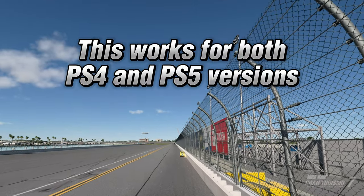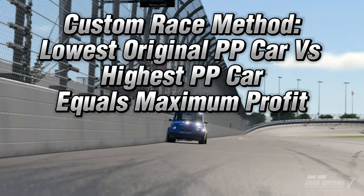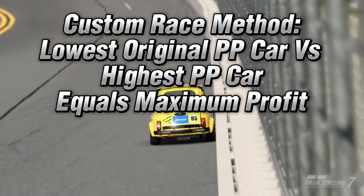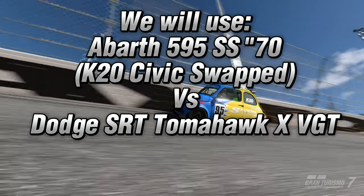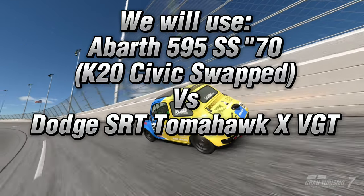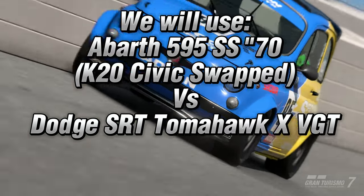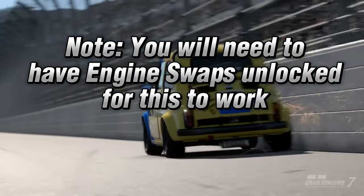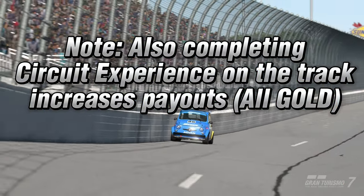It works for both PS4 and PS5. This method works based off custom race. GT7 works out the payout based on what PP your car originally is versus the other cars in your race. So we are using the lowest possible PP rating car with an engine swap, up against the highest rated car, the Tomahawk. Note: you will need to have engine swaps unlocked for this to work. Also, completing circuit experience on the desired track increases the payouts.